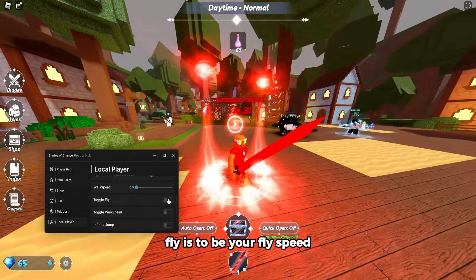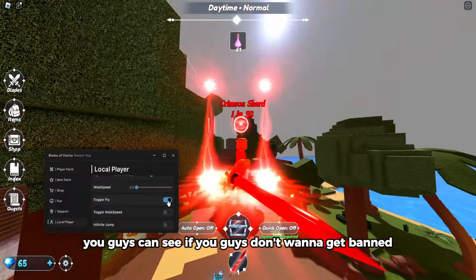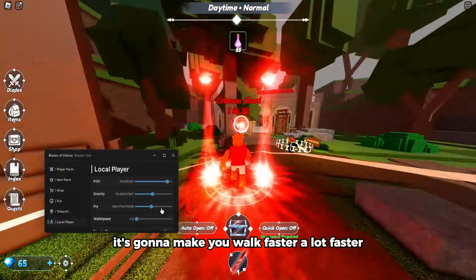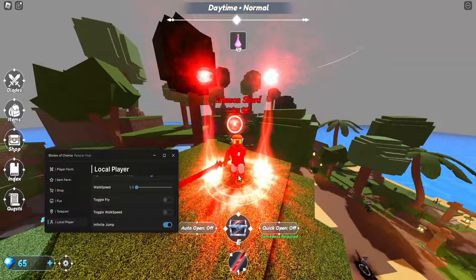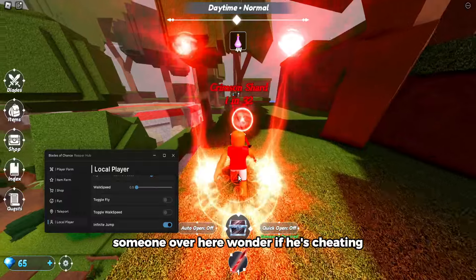Fly — this sets your fly speed. If you toggle fly, you're flying on the map as you guys can see. If you don't want to get banned, I would not recommend using that. Toggle walk speed makes you walk a lot faster. You can spam jump and end up on top of a tree where no one else can be.